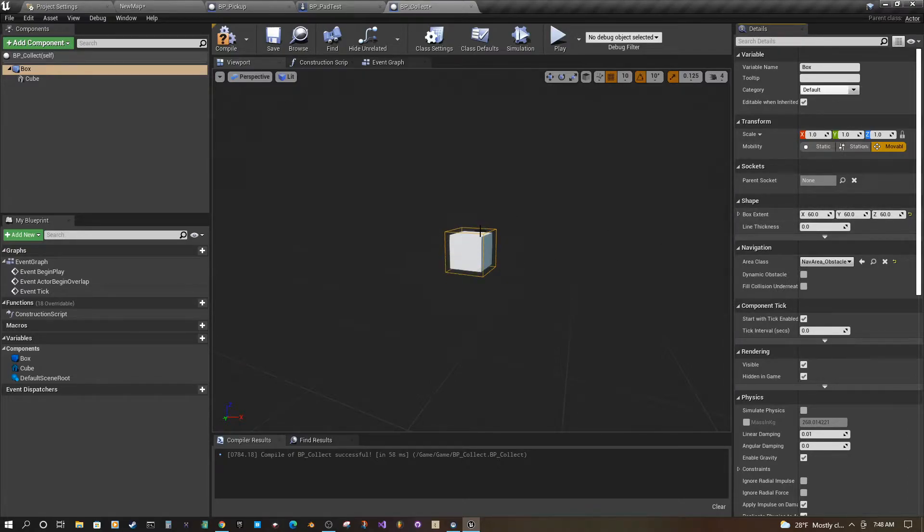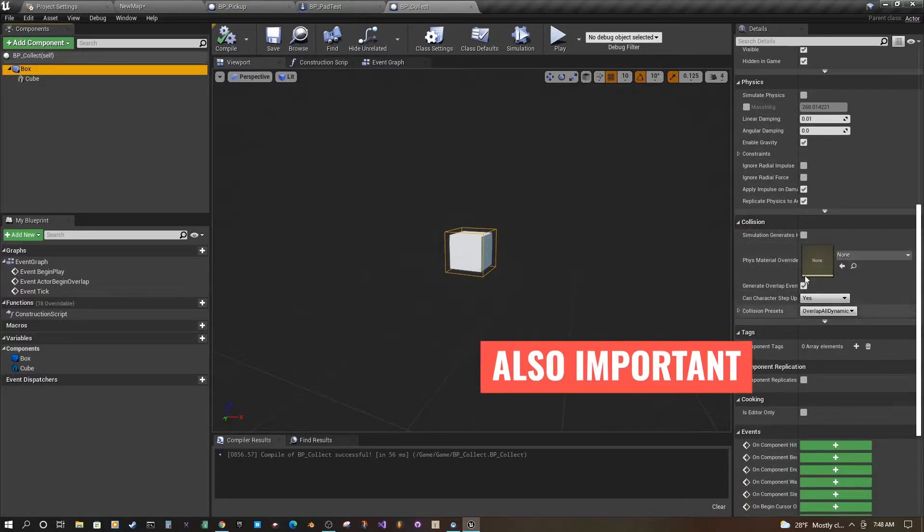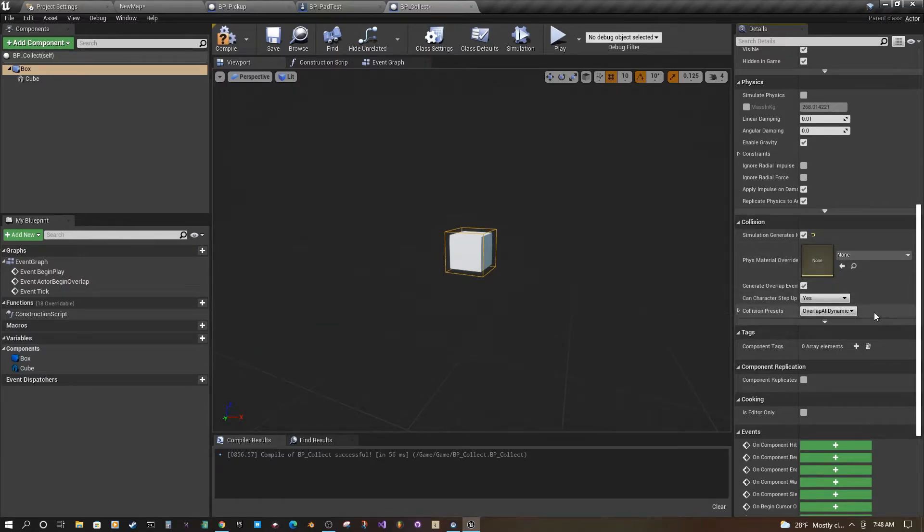You might want this to be bigger so that as the character gets closer, it automatically collects. Save that. Then go down to the collision section and click on collision, then set it to Overlap All Dynamic. That should work.